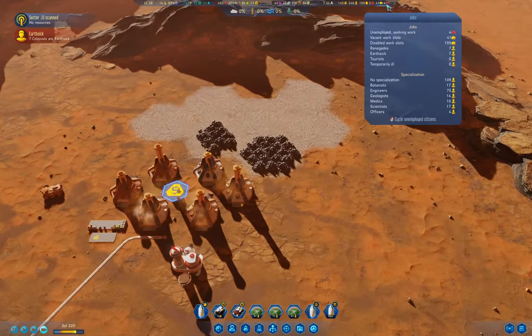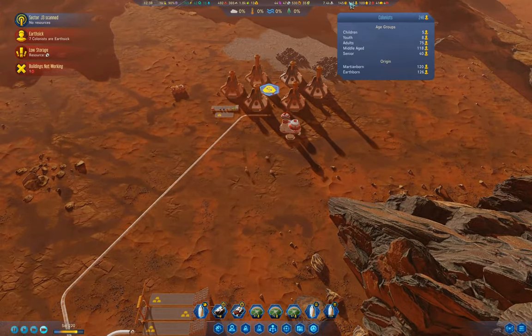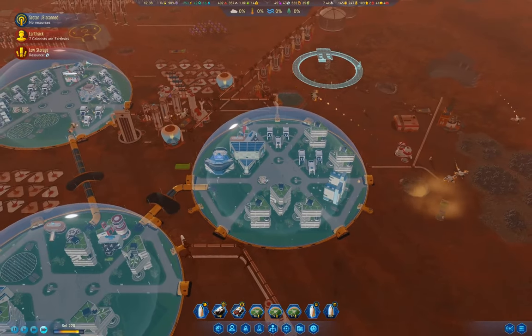We've got a bunch of earth-sick colonists. What we want to do is get the birth rate up so that we have Martian-born colonists - they don't get earth-sick, you see.